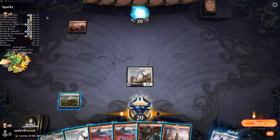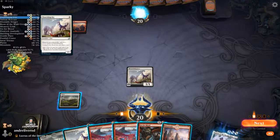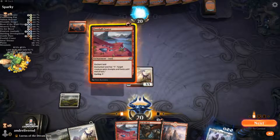Looking at this, I have two Flourishing Foxes left in my library, and there's a 3% chance that the next card I draw will be a fox. Let's go ahead and see how this works.